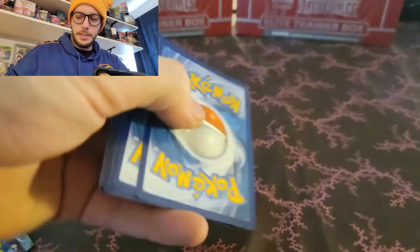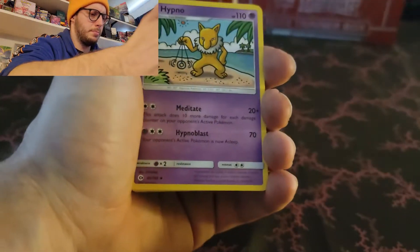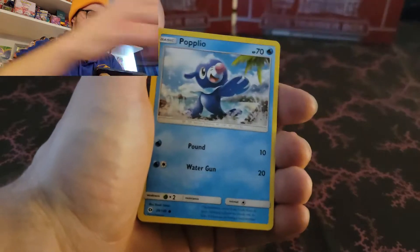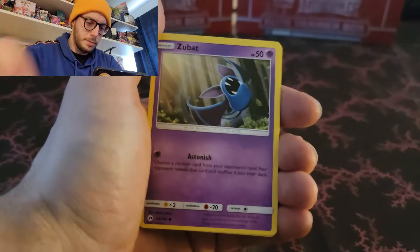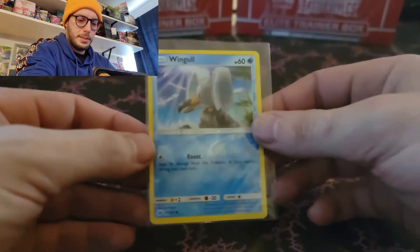Second to last pack - Passimian, Rotomdex, Wingull, Poplio, Growlithe, Grubbin, Zubat, Wingull Reverse hollow, and Toucanon again. How do we get a Toucanon in two of those packs? Seems unlikely.